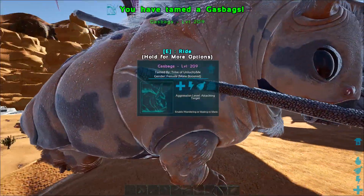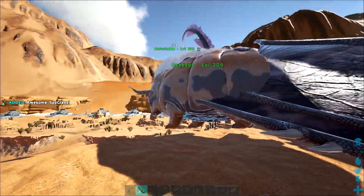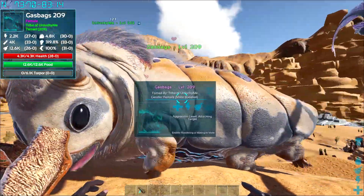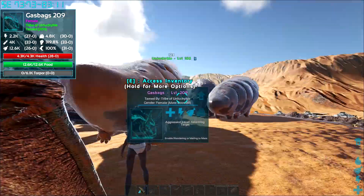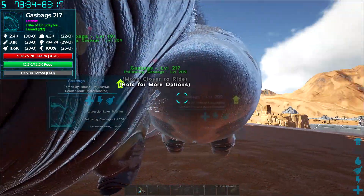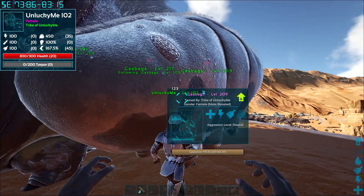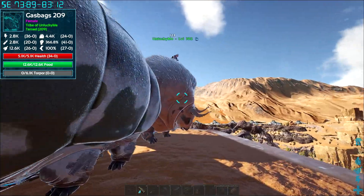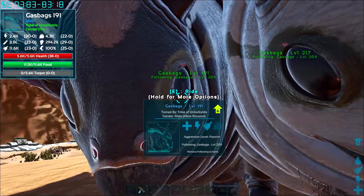We're back just in time - this one just tamed up. I've got a spyglass - we got 28, 30, 33 oxy and 30 weight. Not bad, we're making progress. The reason I'm back is because this baby is popping in 40 seconds - I want to check it out. Hopefully we get the good stats we're looking for - I think 38 health and then 36 stam. Oxy stats are pretty bad at the moment but that's fine.